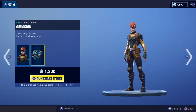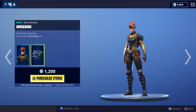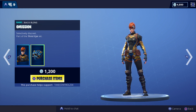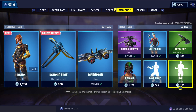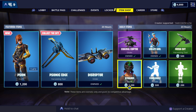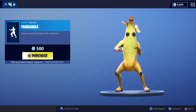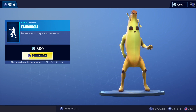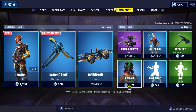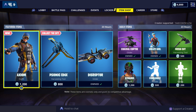Hmm, don't want this skin. Not too sure, I'll decide later. What else you got? Volley Girl, Fresh Cut — I don't know. Dynamo, Fandangle. And the Coaxial Copter. Good stuff, man.